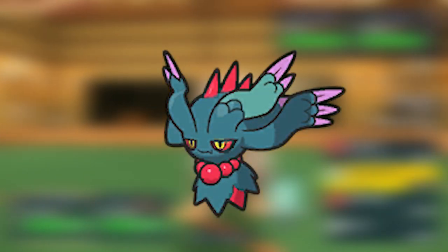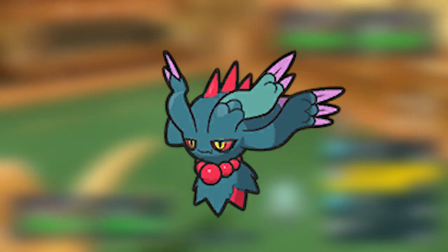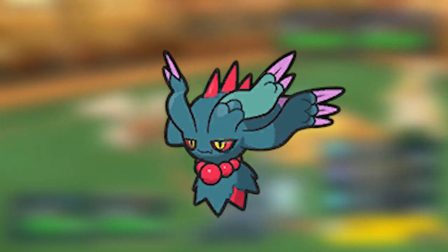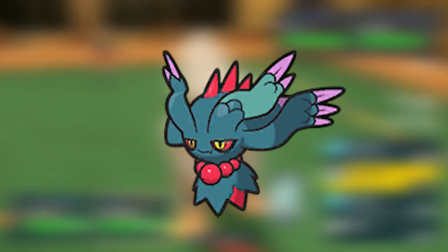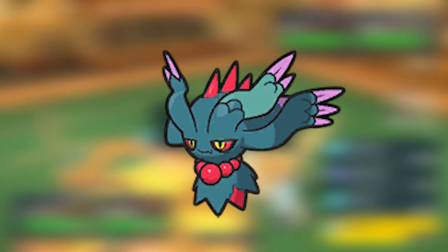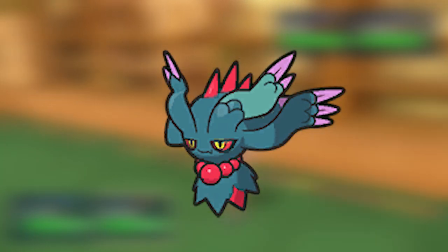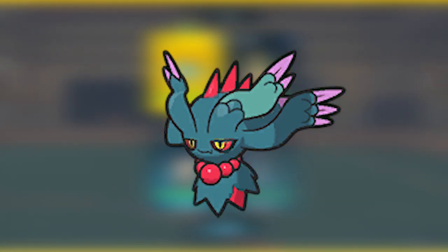At number 2, we have the Pokemon that everyone has on their team — Fluttermane. This Pokemon has broken through the VGC scene and is many people's favorite Pokemon to use. Fluttermane has been thrown onto every single team you can think of, with a usage percentage of a whopping 67.80% — well over half the teams have Fluttermane, and for good reason. This Paradox form of Misdreavous has absolutely shaken up the competitive scene. With the ability Protosynthesis, when Sunny Day is active or Booster Energy is used, its highest stat is 1.3x, or 1.5x if it is Speed.